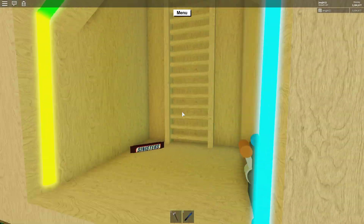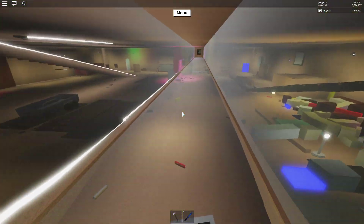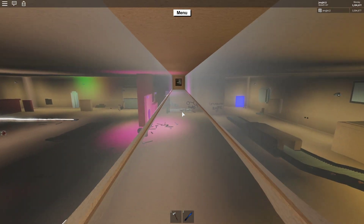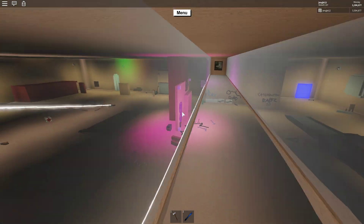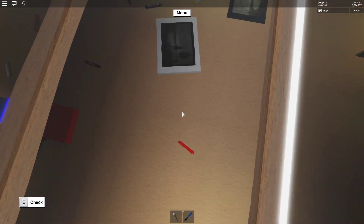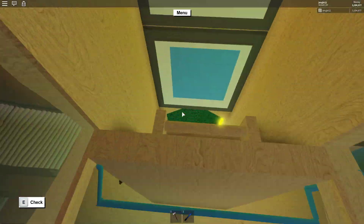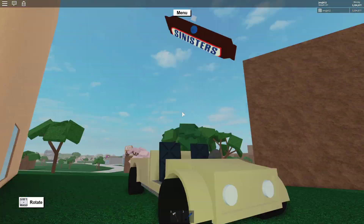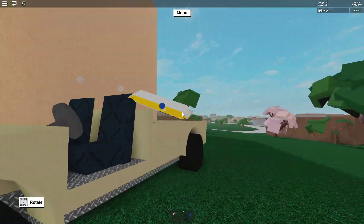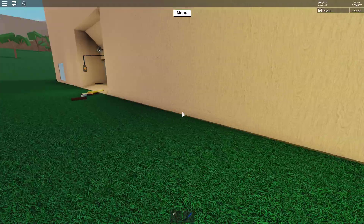If you haven't seen this by the way — I know some of you may be newer — this is my catwalk. It's a beautiful catwalk, I love this thing so much. It shows you the base without actually getting in it, so you can't really get access but you can see it. That's what I like — isolation, them not being able to get to me.